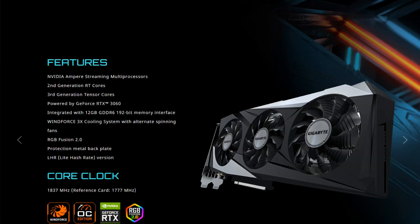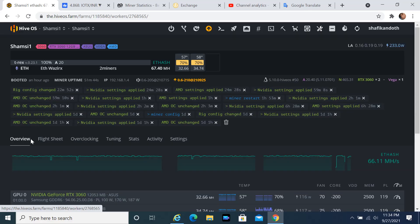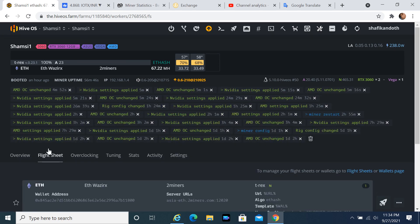Hi everyone, here I want to show you how to partially unlock LHR on T-Rex Miner in Hive OS. You can do this on the created flight sheet, or when creating a new flight sheet.